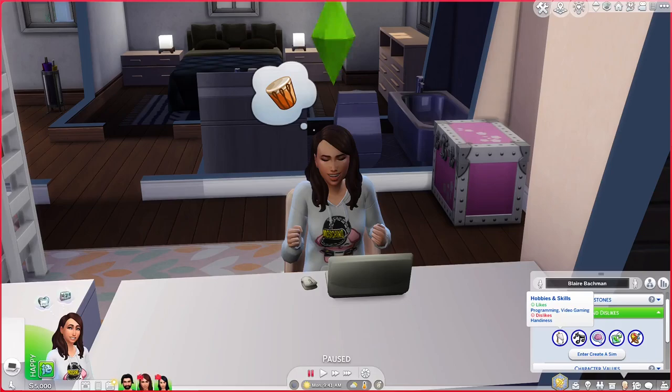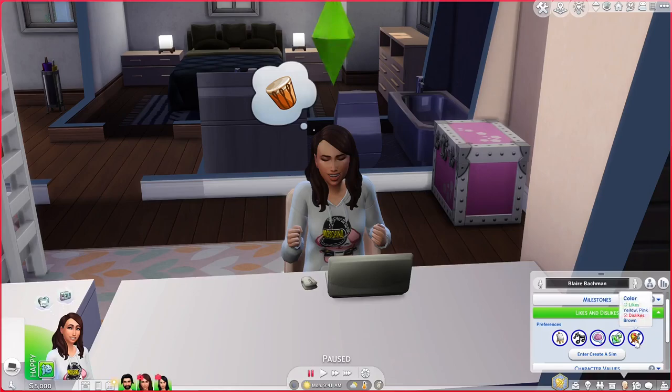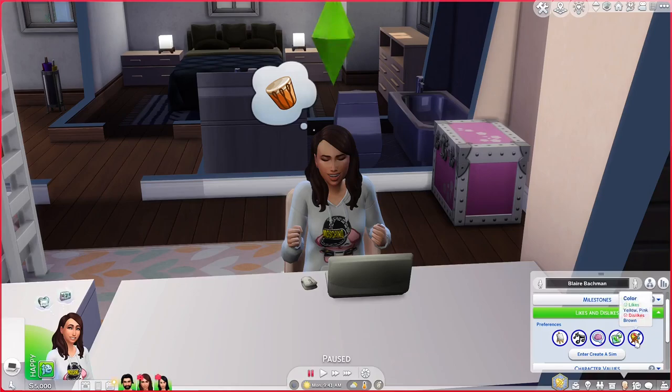For music, she likes alternative and singer-songwriter and doesn't like s-pop. For conversation topics, she likes deep thoughts and affection — I feel like the affection comes from her dad being so distant with her and Lizzie. She dislikes potty humor. For sim characteristics, she likes idealistic sims and high energy sims, and dislikes ambitionless sims — I feel like that also has something to do with her father, watching him pretty much waste away. Her favorite colors are yellow and pink and she dislikes brown. She is part of the Young Picassos group — future painters, writers, and photographers.